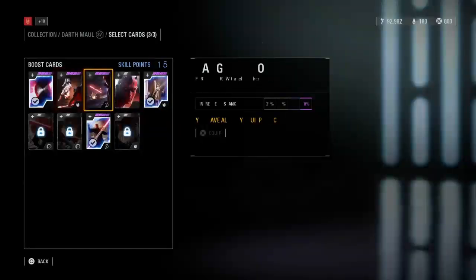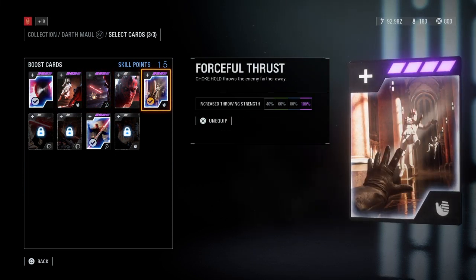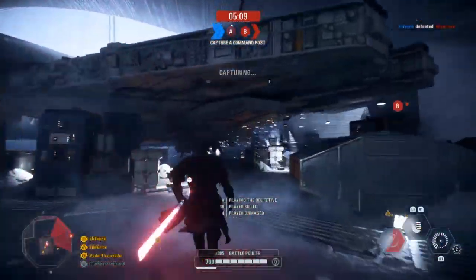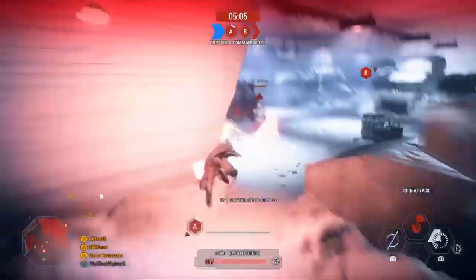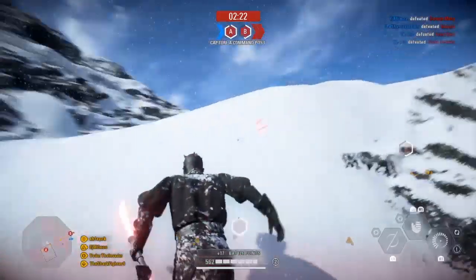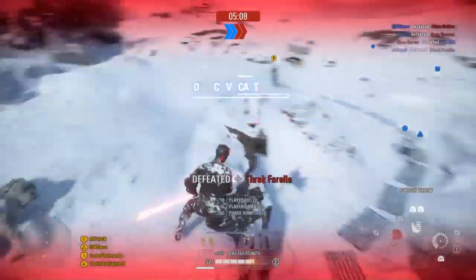The second one is forceful thrust — this basically pushes people away further, which is bad but also good. I like using this because, for example, if I have Luke or Yoda on me, I like to push them away as far as I can because they're usually an issue in this situation and they're just annoying me and damaging me a lot. The final one is accelerated throw. This is good because when you throw your lightsaber, it deals way more damage on the way out and on the way back.